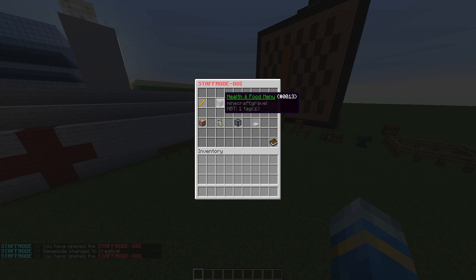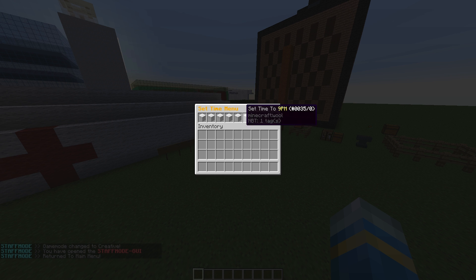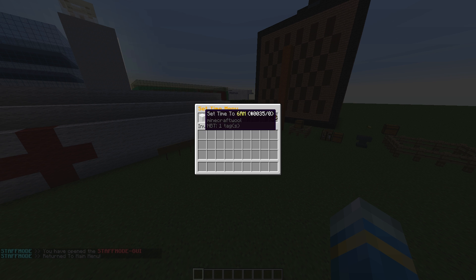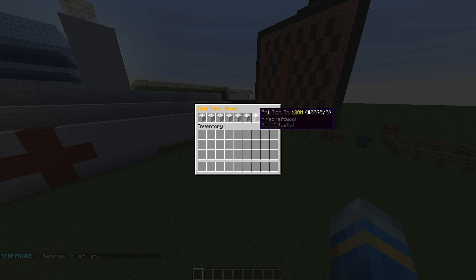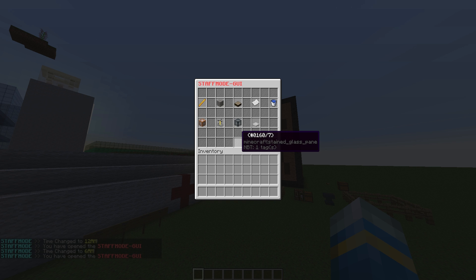If we go along a bit we have the health and food menu, so we can heal and feed yourself. And the set time menu — you can set 6am or 3am, set it really dark depending on what you want. So that's pretty useful.